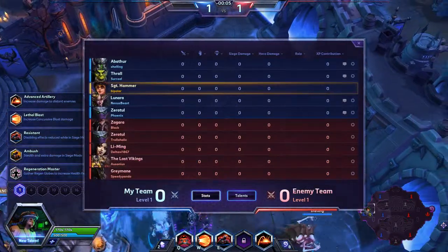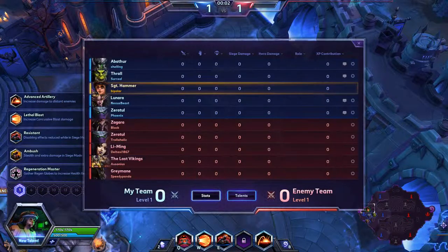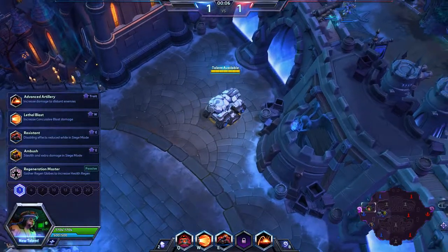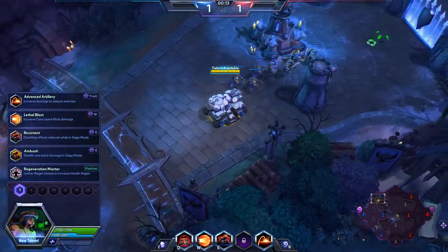We'll look at our team comp here. We have an Abathur, Thrall, myself on Sgt. Hammer, Lenara, and Zeratul. Enemy team: Zagara, Zeratul, Li Ming, Lost Vikings, and Greymane. Neither team has a real front line. I'd say we're a little bit better off at least because we do have Thrall.